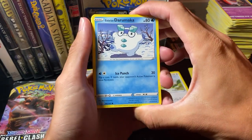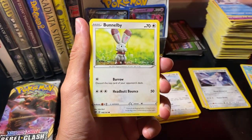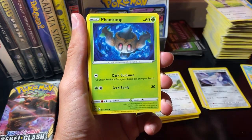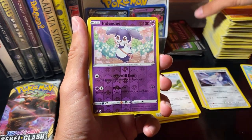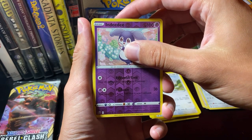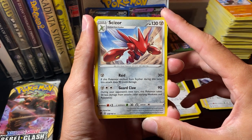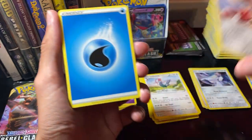Galarian Darumaka! Galarian Darumaka. Bunnelby — wait, is this our first Bunnelby? Vulpix. Phantump. Galarian Farfetch'd. Reverse Hollow Indeedy — nice. Our rare today: Scizor! Very cool. Raid: if this Pokemon evolved from Scyther during this turn, this attack does 90 more damage. And then Guard Claw: during your opponent's next turn, this Pokemon takes 30 less damage.